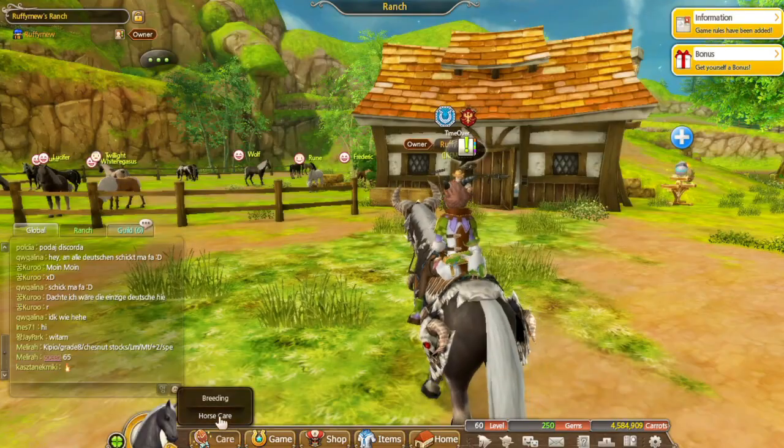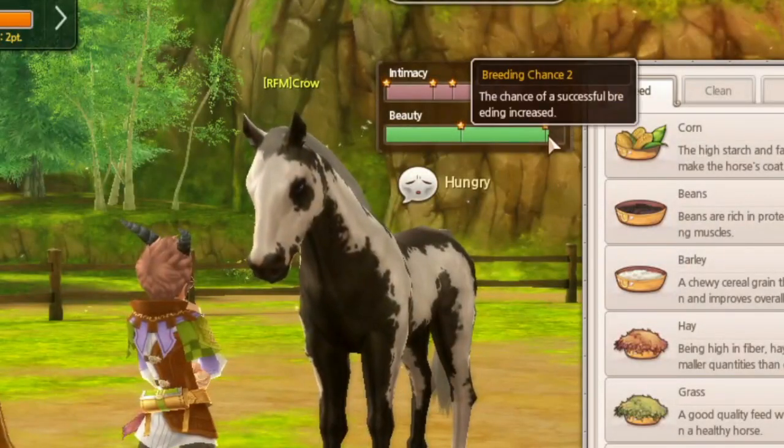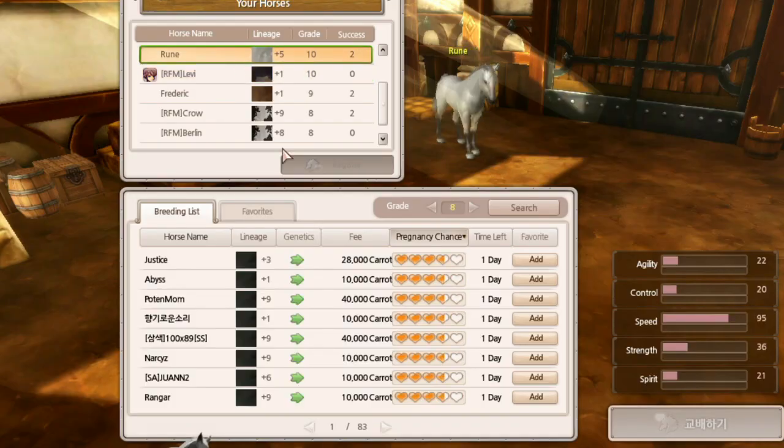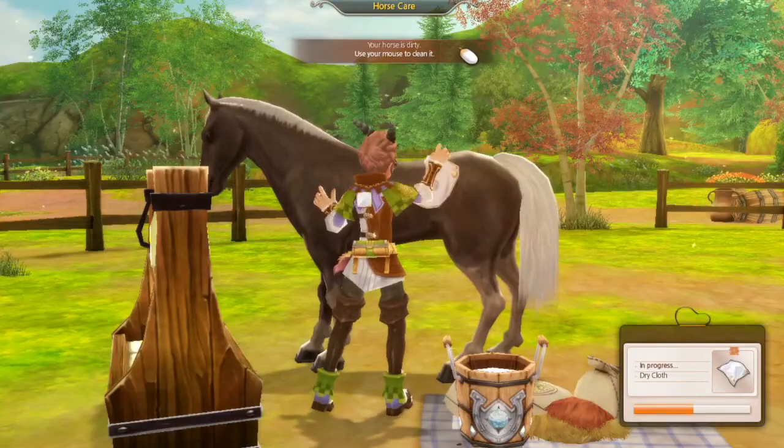Number one: in horse care you want to raise your horse's beauty to the second bar. This will increase your chances of getting the coat you want. As you can see here, for three-star coats the arrows go from blue to green when a horse's beauty is filled to the second bar. You can increase the horse's beauty by cleaning it a lot.